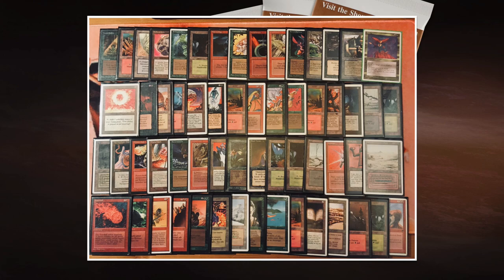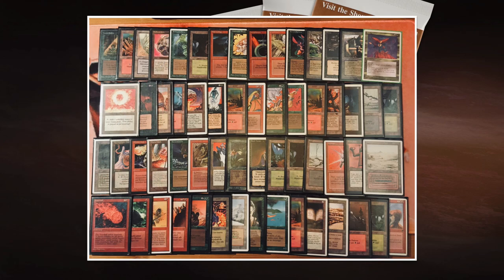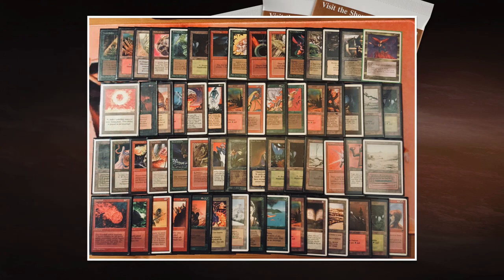We also see some burn in this deck: Pyrotechnics, Fissure — which destroys a creature but deals no direct damage — Fireball, Disintegrate, and Detonate, which is really nice as artifact removal. It's not played that much because it's a sorcery, making it difficult to deal with a Mishra's Factory. But in this Brawl format you only see one Mishra's Factory, so I understand the Detonate in this build. Let me know in the comments below what you think of this brew.